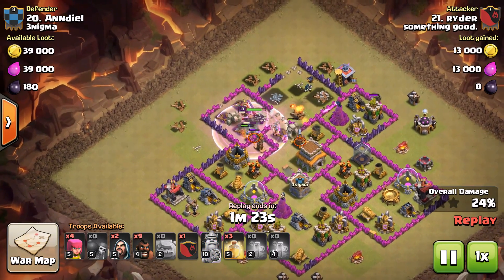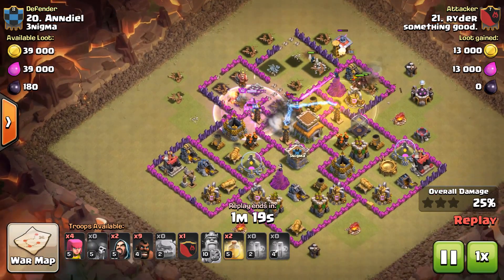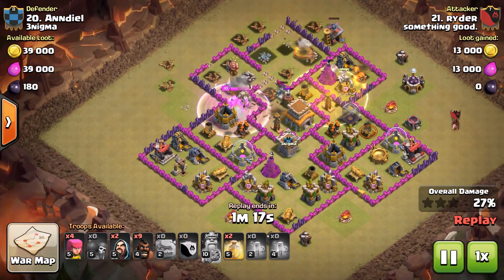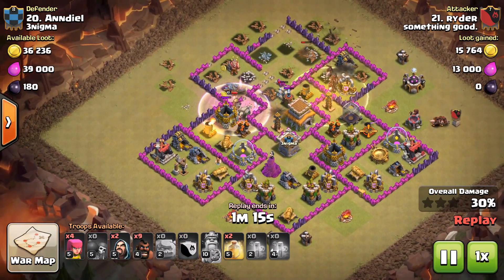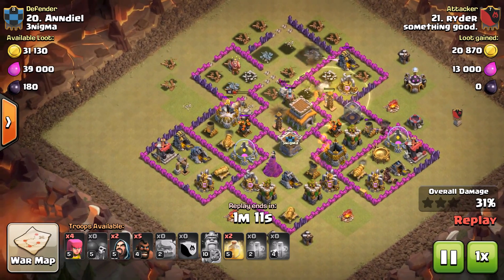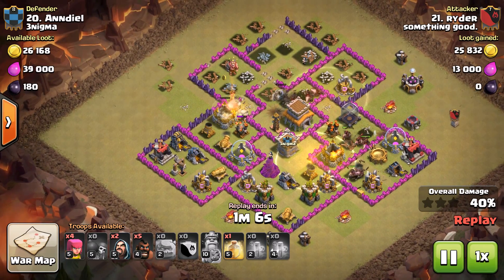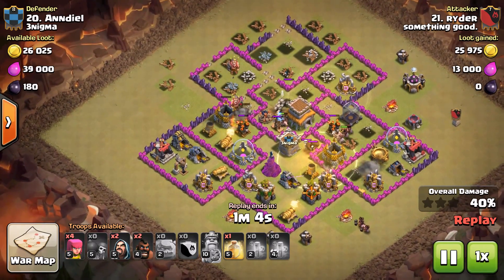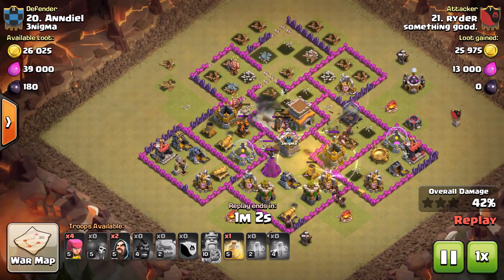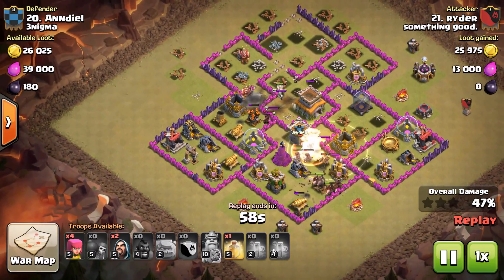He funnels into the middle with his Barb King — essentially a Barb King exchange — but his Barb King still has lots of hit points left. Wall breakers to the core, Barb King ability to get into the side, and then hogs in from the other side to take out units not focused on the Barb King and Golem. He had 15 hogs to start with, a couple heals, and still has one left to take out the rest of the buildings. Here come the rest of his hogs and they completely decimate this base.